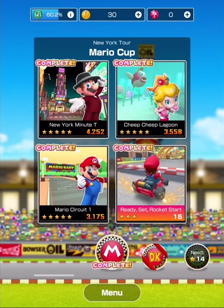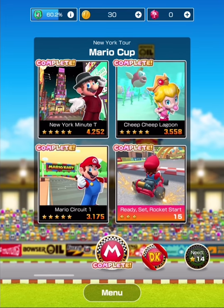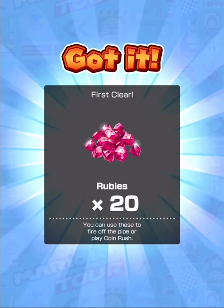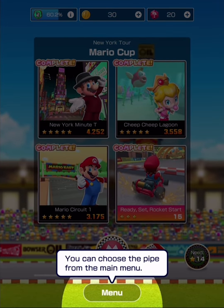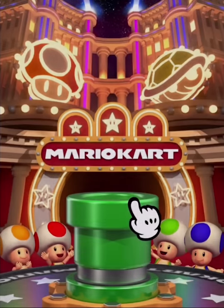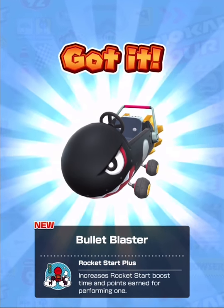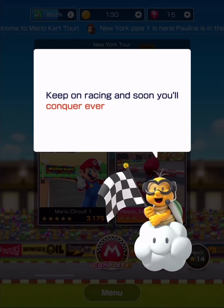You finish the cup; you can replay races to try and beat your own scores. I'm pretty happy with the score — five stars, three stars, everything good. For clearing your first cup, have some rubies to celebrate! I got 20 rubies! You can get things like drivers and carts from the pipe — why don't you use some rubies to fire something out of it? That sounds like a great idea. I fired and got the Bullet Blaster! The rocket start plus increases rocket start boost time and points earned for performing one. Keep on racing and soon you'll conquer every cup — that's the goal!